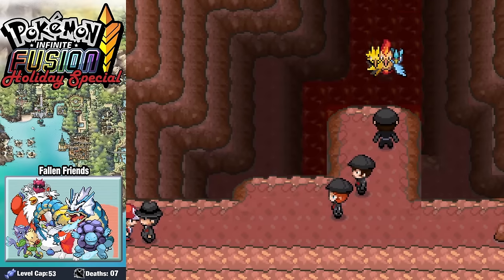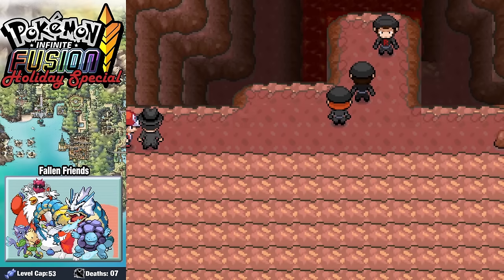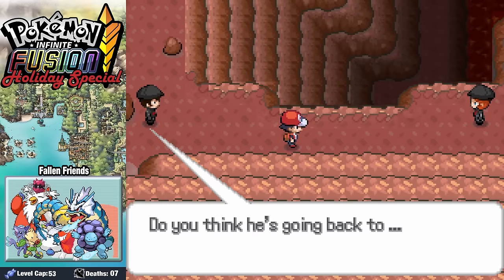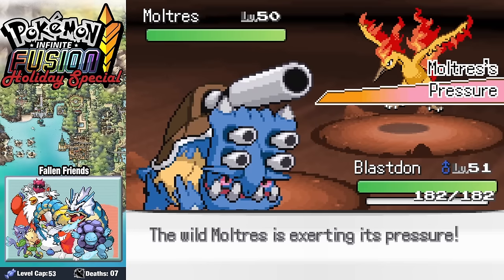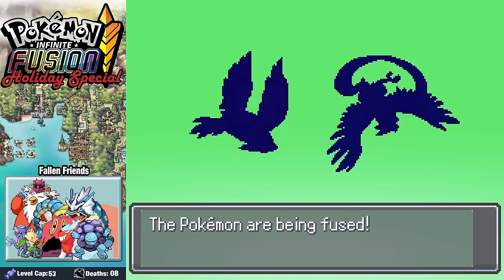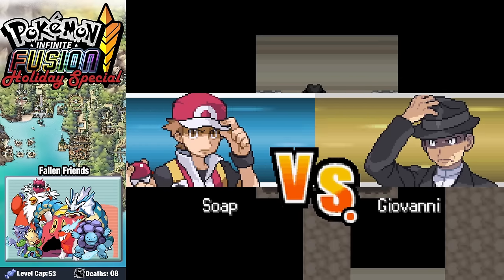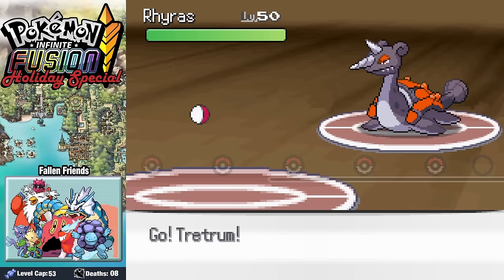The only way to save Christmas, Giovanni says, is with those three birds and Santa. So now we need to collect them — and collect them we shall. We go ahead and face off against Moltres, Articuno, and Zapdos. Then we fuse Talonflame with Articuno for this really awesome sprite — Artiflame. For our eighth badge, it's time to take on Giovanni and his Ground-type Pokemon.